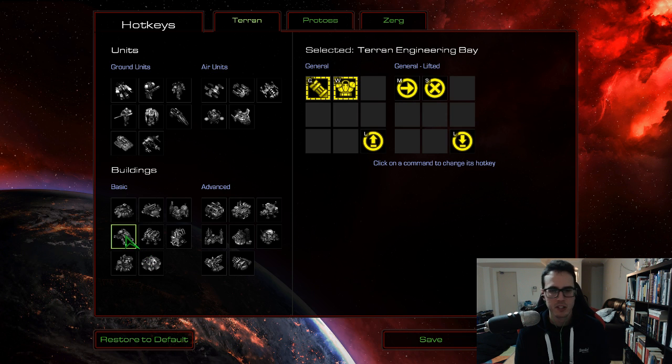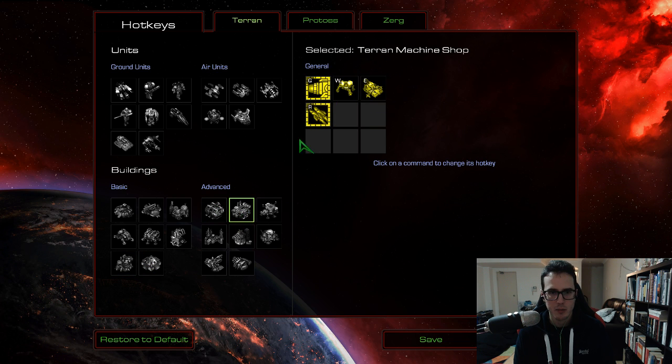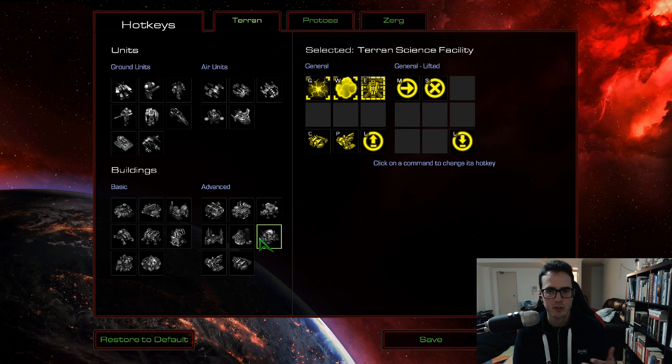I've followed the same philosophy across all races for upgrades: I want them to be QWER — basically following that top line of my keyboard — QWER and F, because T starts to get a little further over. So if we click on the machine shop: QWER. Armory: QWER. It's the same across all of them.